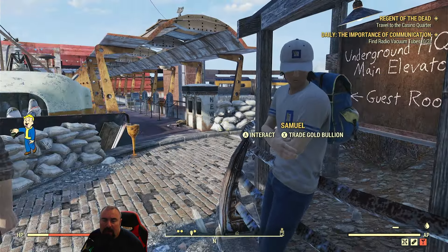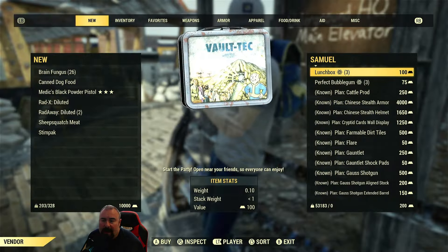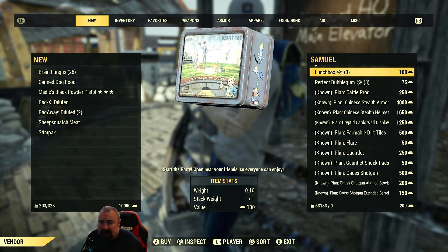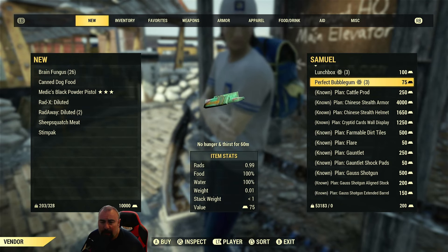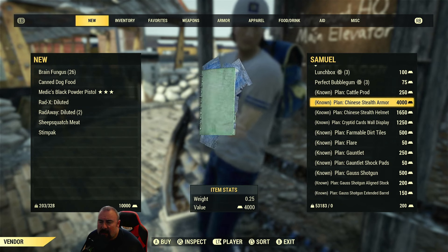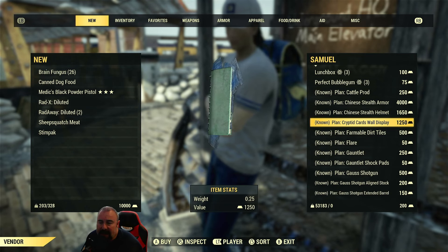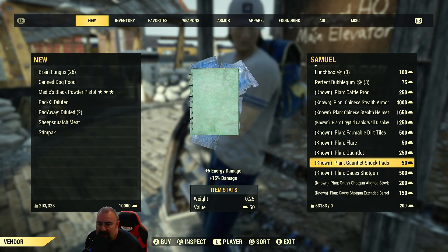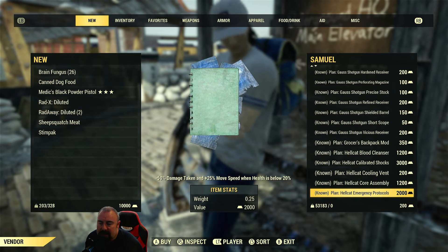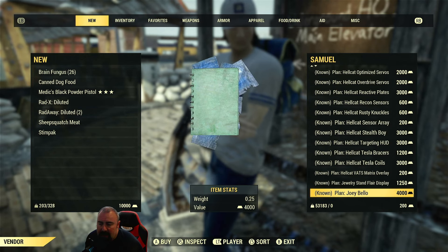Let's go to the first trader, Samuel. You can interact with him or click X to trade gold bullion — it's just like a normal trader. On the right-hand side you've got all his items: lunch boxes for XP, Perfect Bubblegum which stops you needing to eat or drink for six minutes giving better AP, and various plans. These two can be earned from a quest so I wouldn't bother buying them.